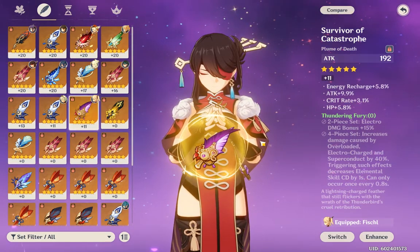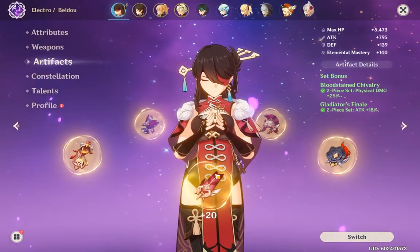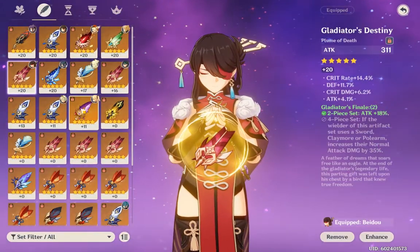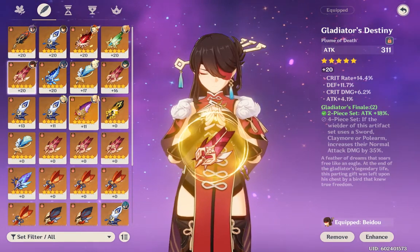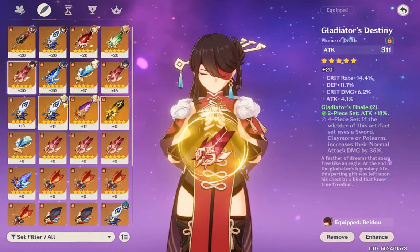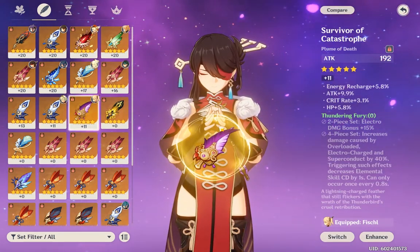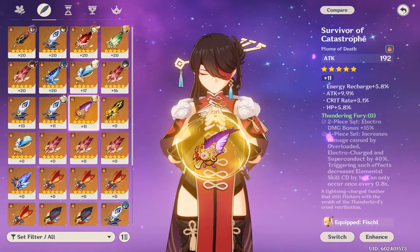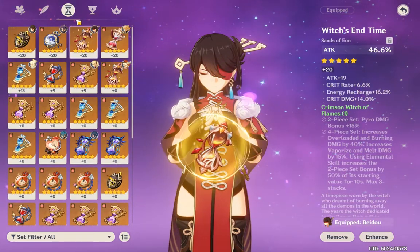I don't know why people say electro is a bad element — it's pretty good. I know vaporize and melt are the meta elemental reactions, but electro is good for carries and I think it's more fun overall.